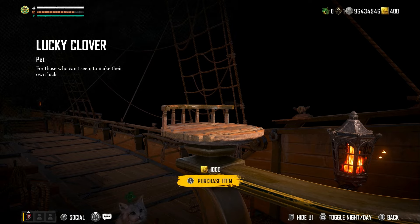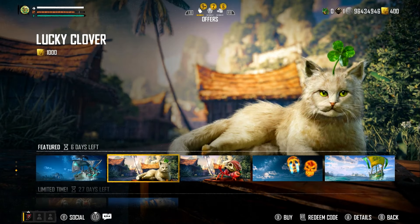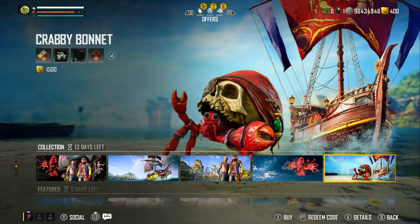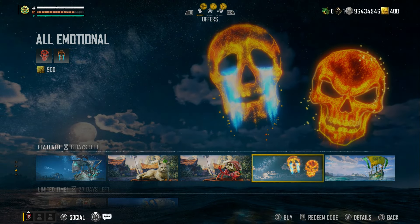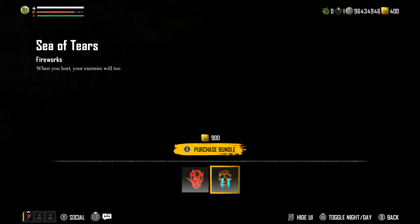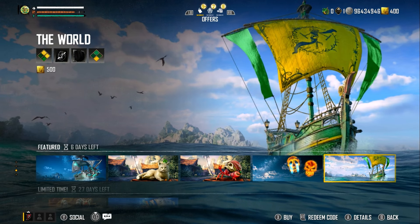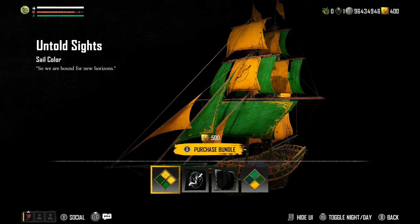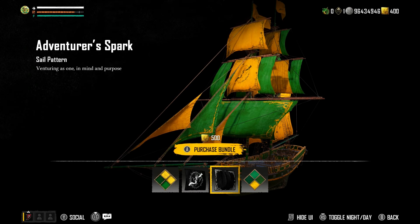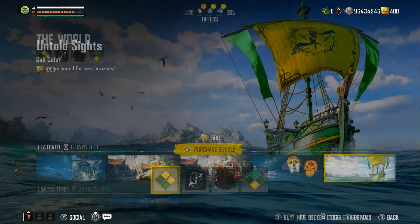We've got Lucky Clover — I believe it's a cat with a four-leaf clover sticking out of its head. Not one for me — let me know in the comments. We've got the crab again, and Jack's Noggin just as the crab standalone, but if you're going to get it you might as well spend a bit more and get the other bits. 900 gold gets you the red skull with fire coming out of it. And then we've got the Sea of Tears Firework. We've got the Untold Sight sail color, the Fate Leads Emblem, the Adventure of Sparks sail pattern, and the Chart in Fate's whole color. Nothing happens to these at night.